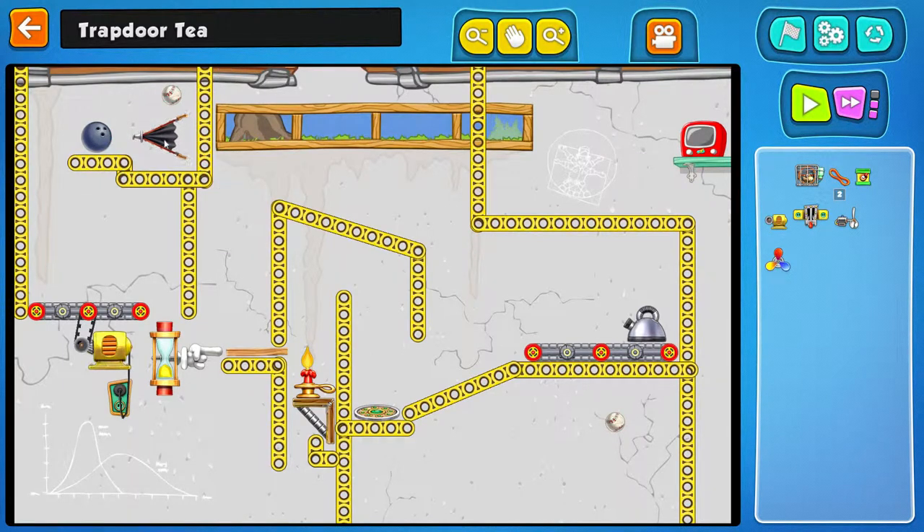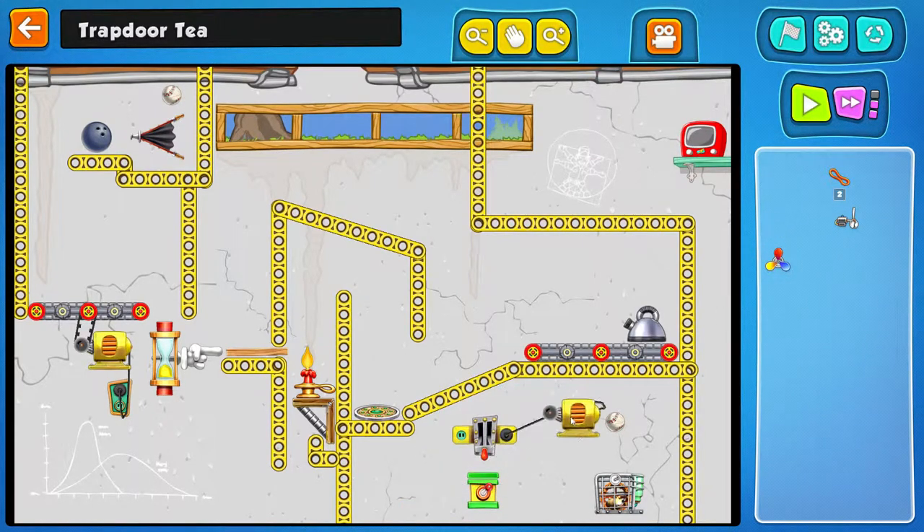What can we do about it? We need to delay. We have a ball that's dropping here. We need it as late as possible to hit the trap, to trigger the check in the box, to enable the switch, to switch on this, so we can move the teapot in position.